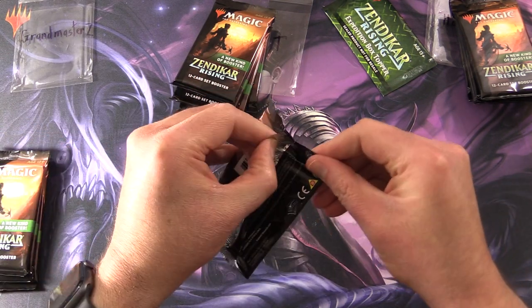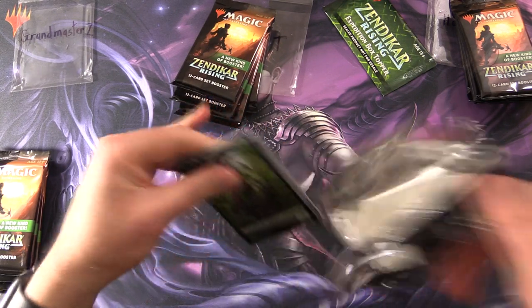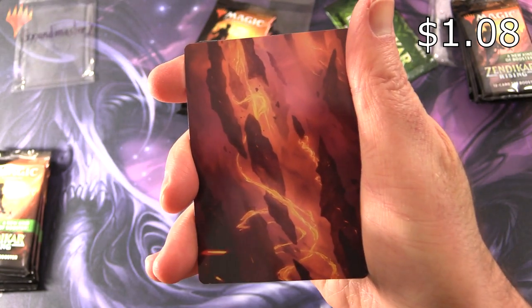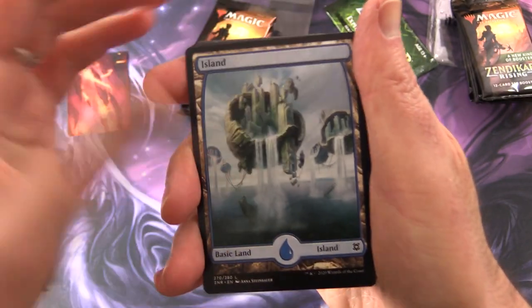Thank you for being a patron, Grandmaster Z. The Patrons get the Rares, Mythic foils, and anything over a buck, along with the art cards. Some of the lands I've been putting in as well. Let's boost that lighting a tad. So this looks like a Mountain — yep, mountain — and an Island.